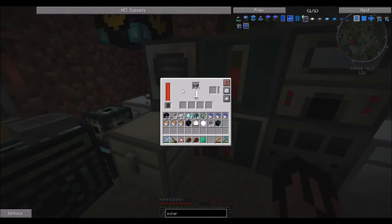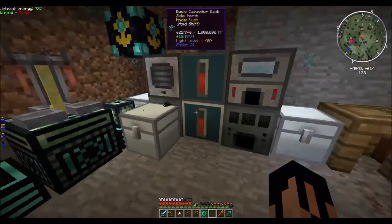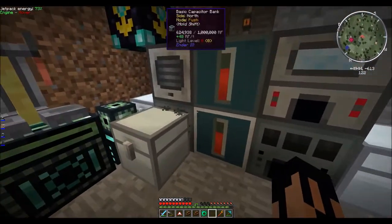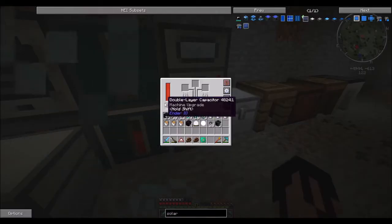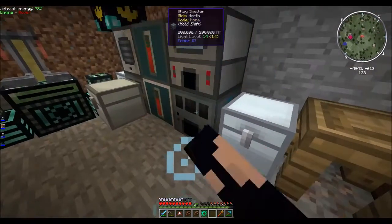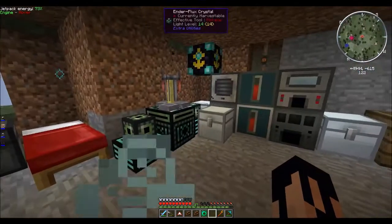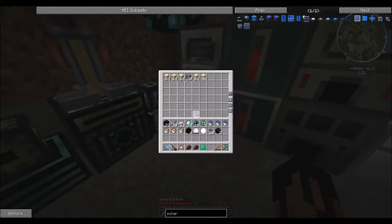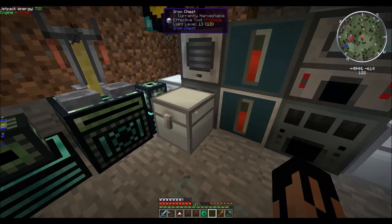Right now I'm running the SAG mill, so there's a slight drain of power, but we are getting a net positive from both of those solar panels. I also upgraded the SAG mill with a double layer capacitor, as well as the alloy smelter. It increases the amount of power it uses, but it vastly speeds up the processing of things. We can see we get a new piece of sand every second or so, which is great.